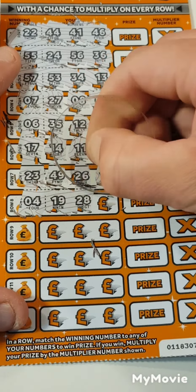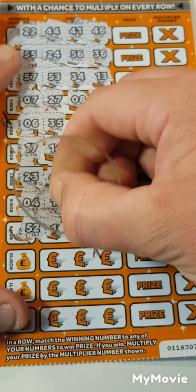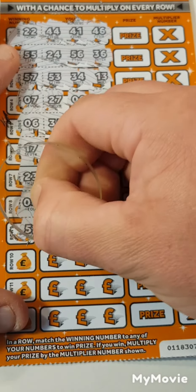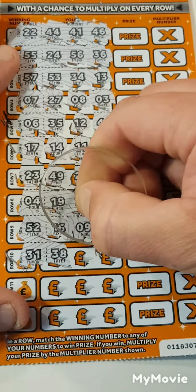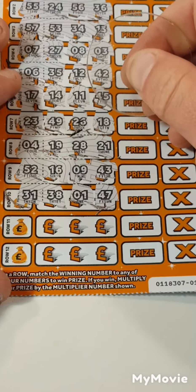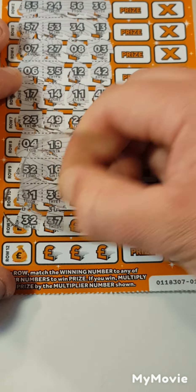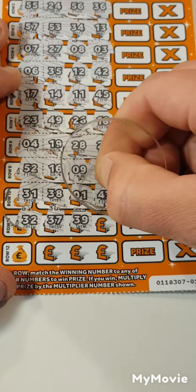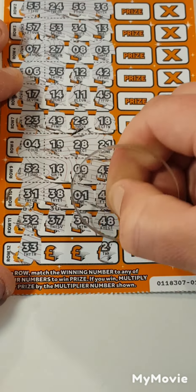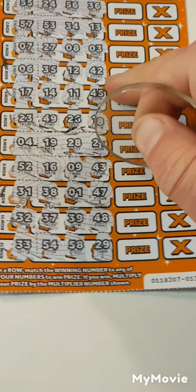Number 4 — nope. Nope. No. 31 — nope. The last 2 lines here, this is not looking good. 32 — nope. Last spot, 33. We got 29, 58, and 54. Nothing.